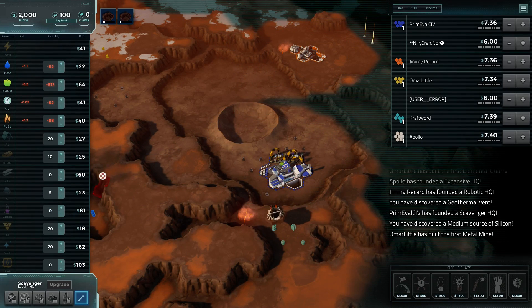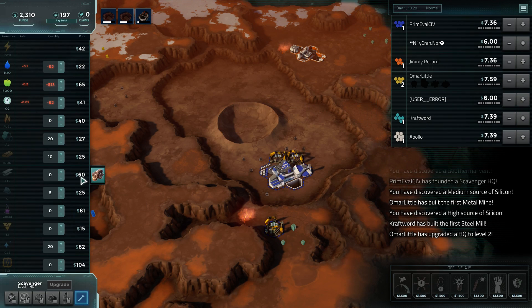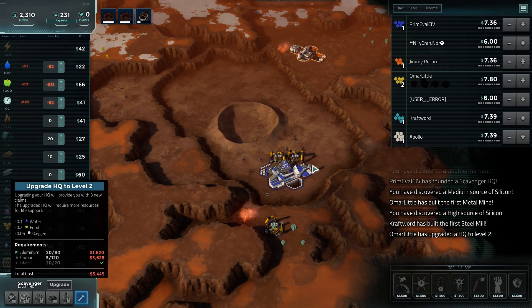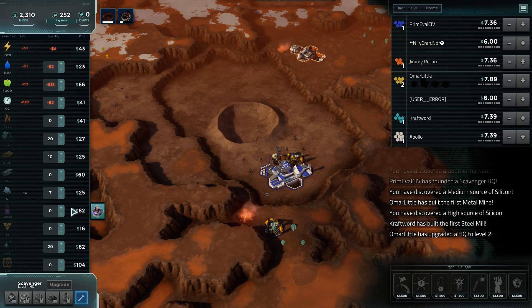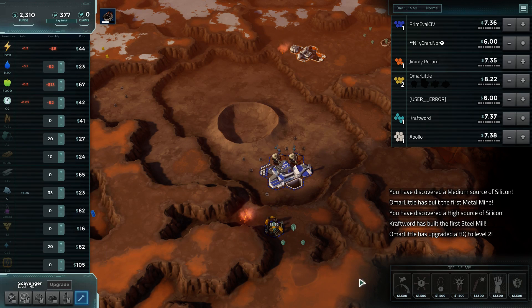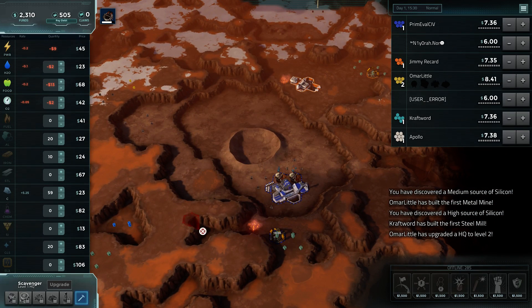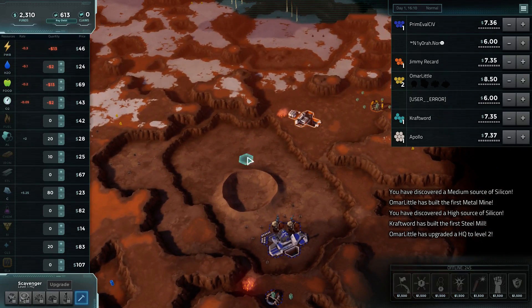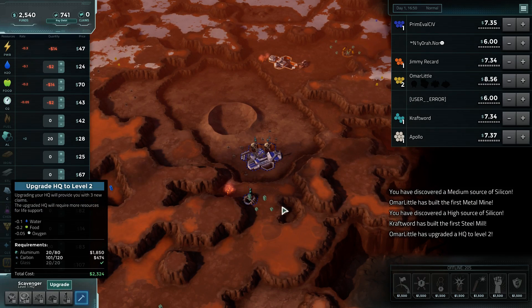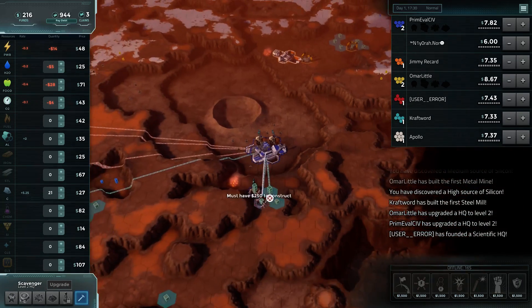Medium levels of silicon found. Alright, sell down the silicon. Should be really close to the upgrade after picking up all of that carbon. Did I accidentally sell down my carbon? I think I might have. We should be fine. That should come in fairly quickly — 5.25 for a second, and the aluminum mine's about to finish as well. There's the upgrade.